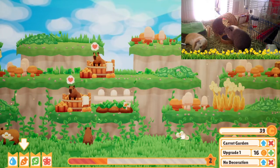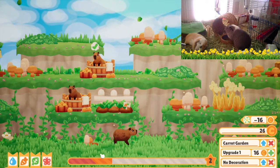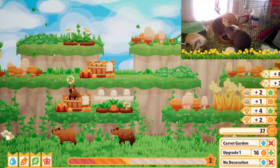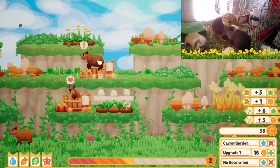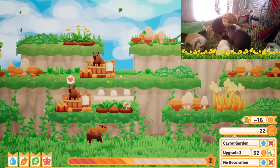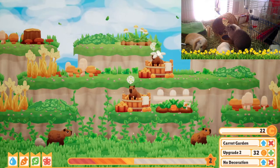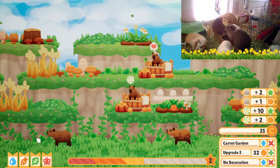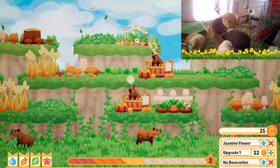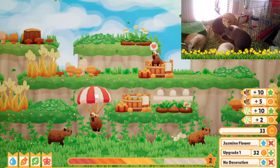We need a thing — jasmine flower. I'm going to put that there. I can upgrade you. You want a flower? There you go, cutie. I can upgrade you. Carrot for you, flower for you. And that's all you needed? You're such a sweetie.